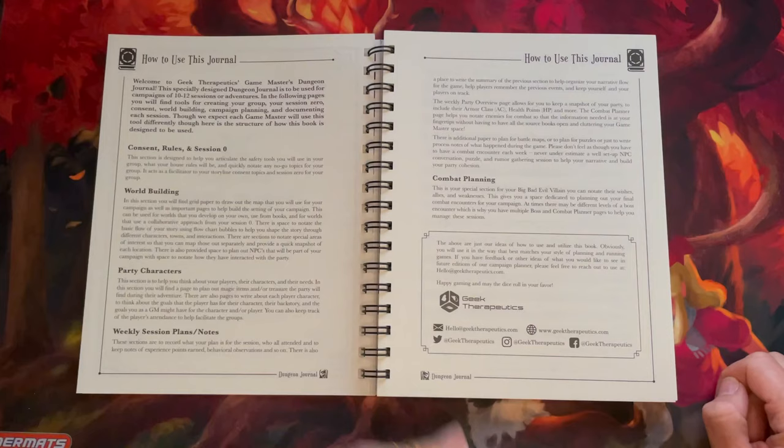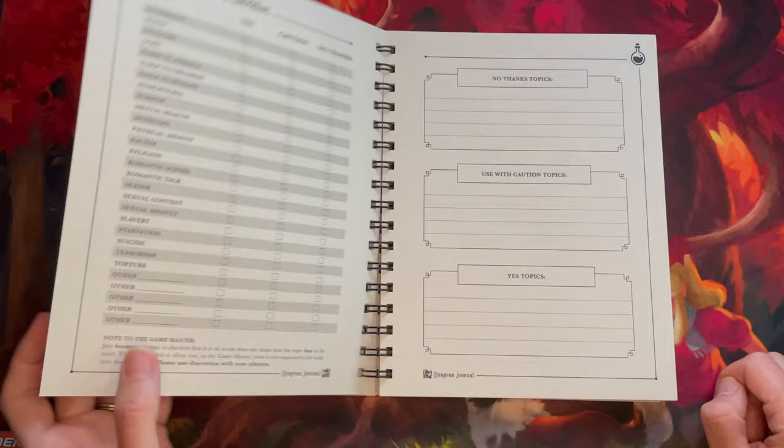The first few pages give you a little overview of how to potentially use this book. Of course, disregard these if you don't use it this way.